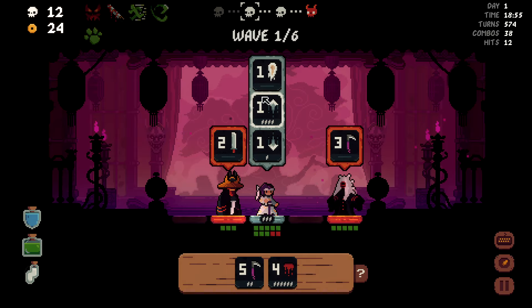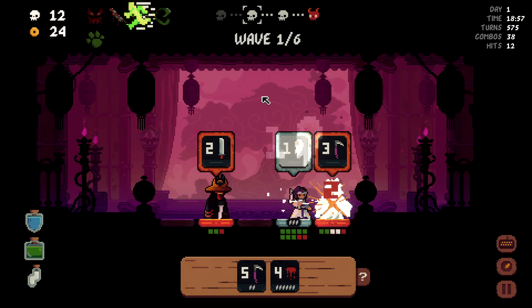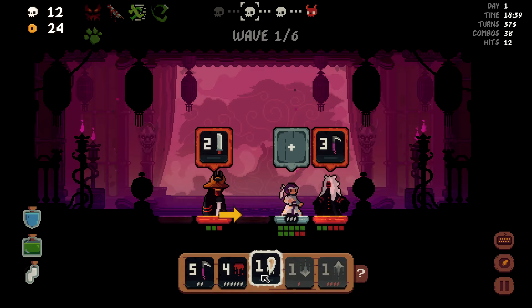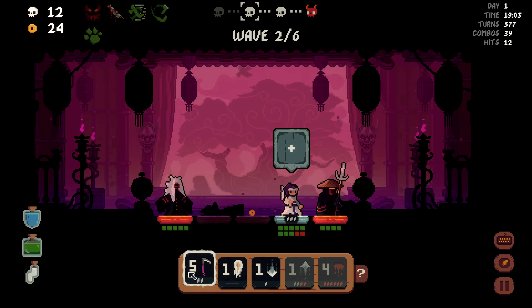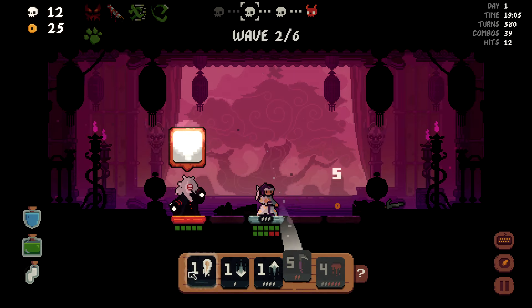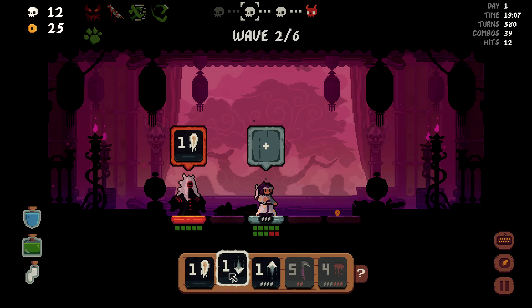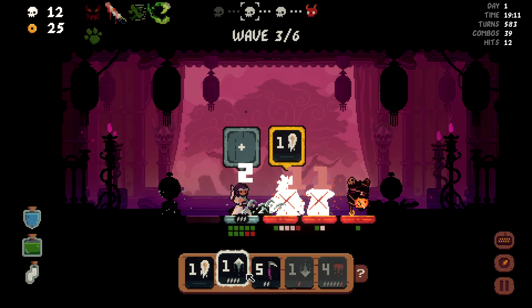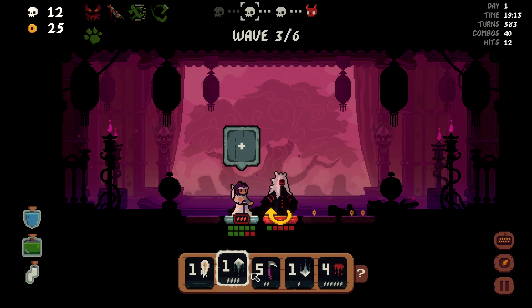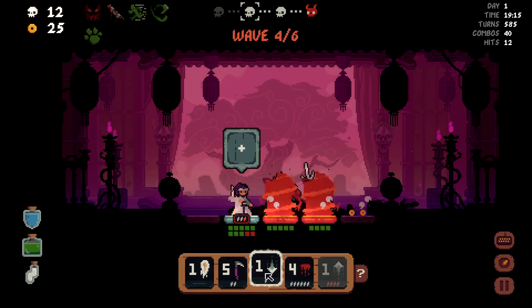You stole my Kamehameha. You're not gonna use it, though, because I'm standing right next to you, dummy. Stupid dummy idiot. You're gonna do my Super Strike, huh? How about you go Super Strike over there and kill both of them? Dumbass.